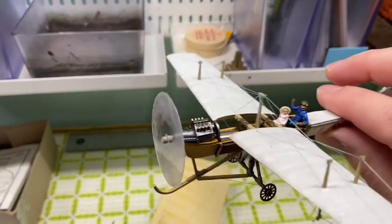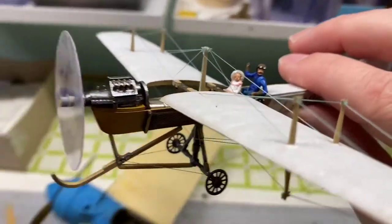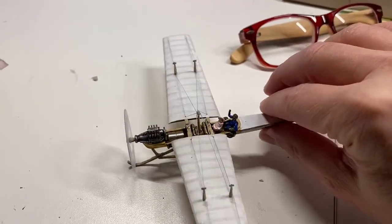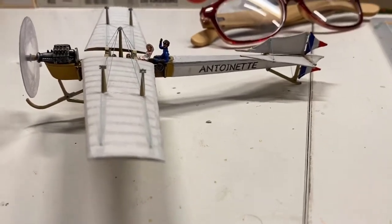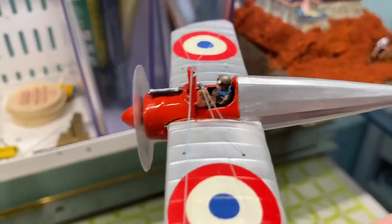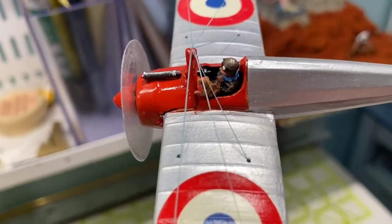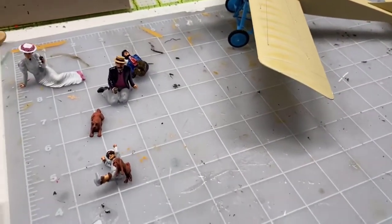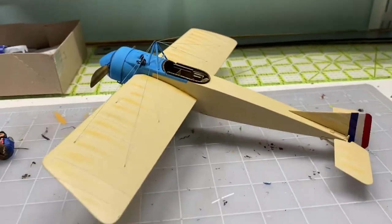When we first met Roland, he was flying this plane. And there's a little tiny Lilia there. This is a 1909 Antoinette — the name is meaningful. In between this plane and this plane, which is Red's first solo flight — if you look closely, you can see Red in the cockpit there with a little tiny blue — what's going to happen is Roland is going to teach Red how to fly in this beautiful plane.